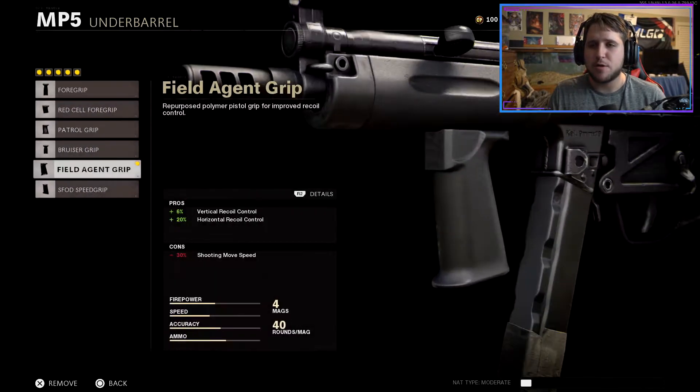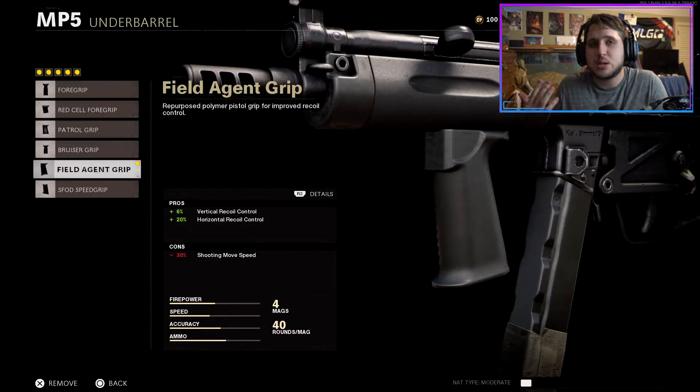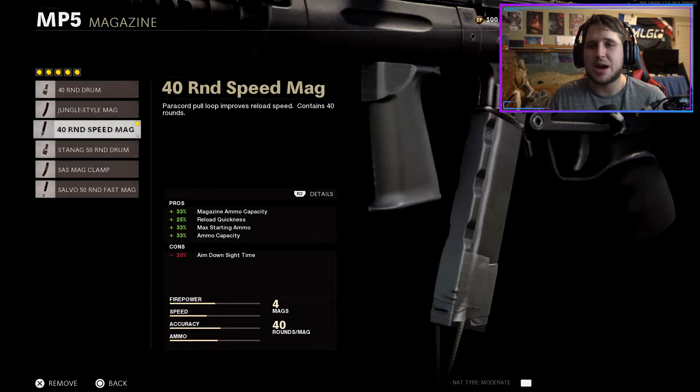Moving over to the under barrel, I put on the Field Grip. Again, you're losing a little bit of mobility overall, but you're still going to have very fast mobility — I promise. You're gaining a lot more recoil control over this weapon, which helps with those long range maps. Every single map in this game just seems like it's long range, so this helps a ton.